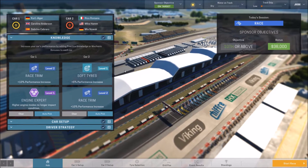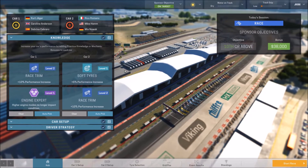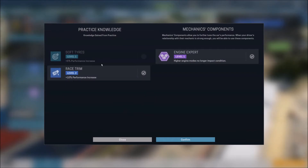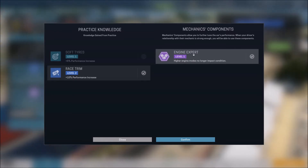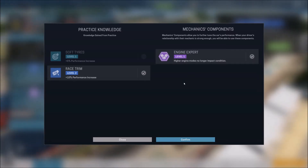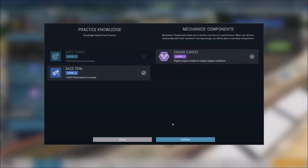Now that we're ready for the race, practice and qualifying are done. Let's set up our knowledge bonuses. There's one we haven't seen before: engine expert. Clicking on it shows bonus options for soft tires, race trim, and engine expert, which is listed under the mechanics components. The reason is that if the mechanic and driver have a good enough relationship — which develops over time — you unlock different things from the mechanics component. Engine expert means higher engine modes no longer impact condition. That is absolutely huge and there's no way I'm passing that up.